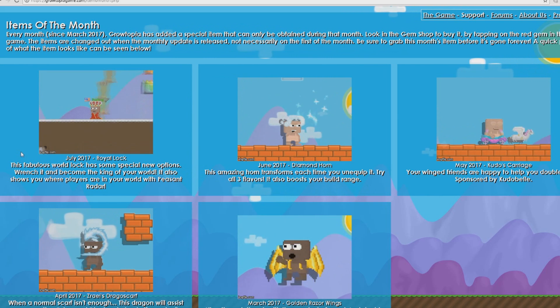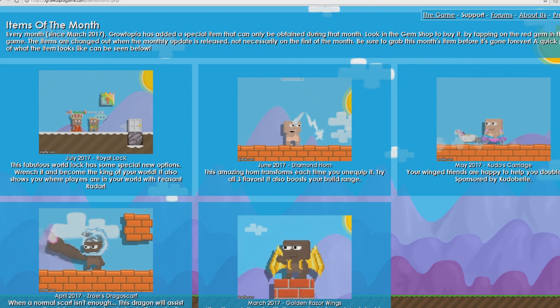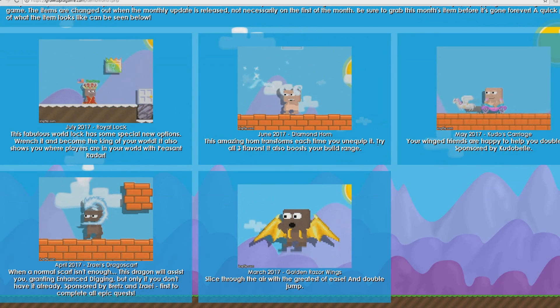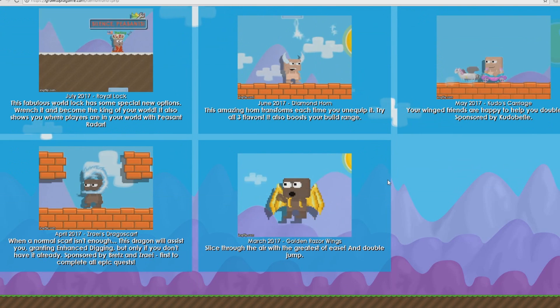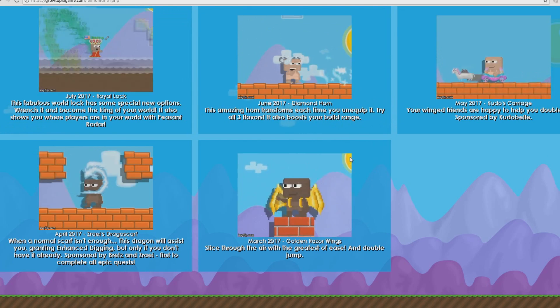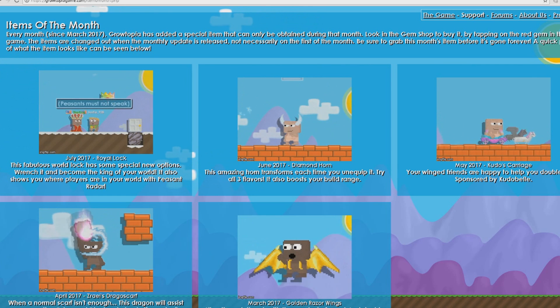Let me know what you think about this item of the month. I think it might be the best item yet. I really liked the Diamond Horse to be honest, but I'm not the biggest fan of Kudos Carriage, Race Dragon Scarf, or Golden Razor Wings — they look weird in my opinion. But this Royal Lock looks really really cool.